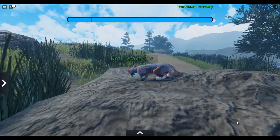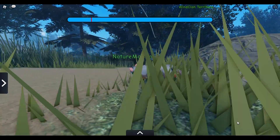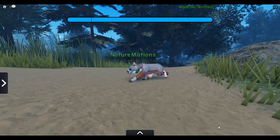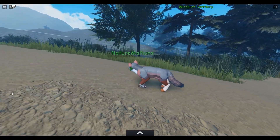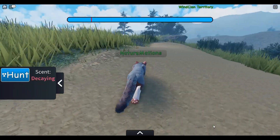There is new walking for hunting, such as this walk, and this is only displayed when in hunt mode. If you go out of hunt mode, it'll just look like this. So that's just a cool feature — it doesn't really do anything.